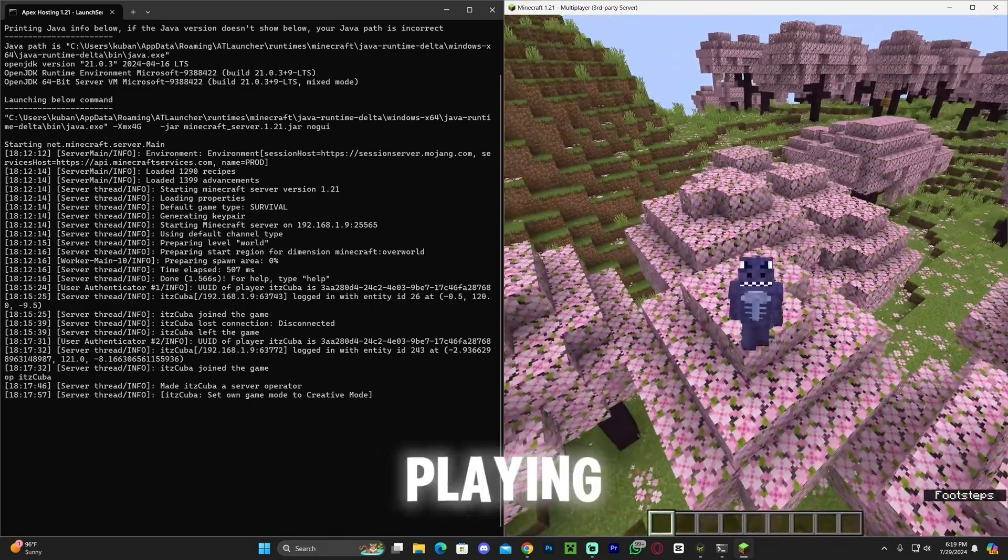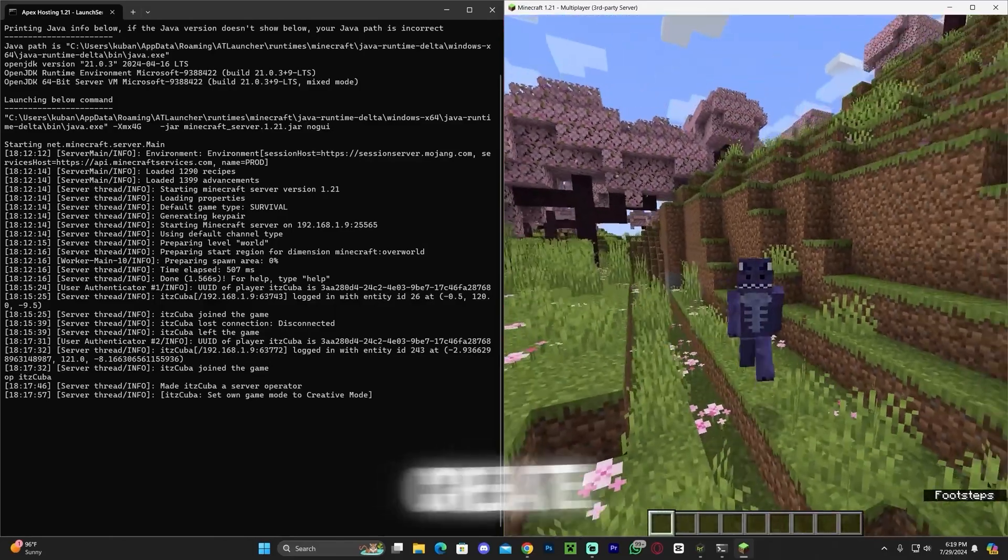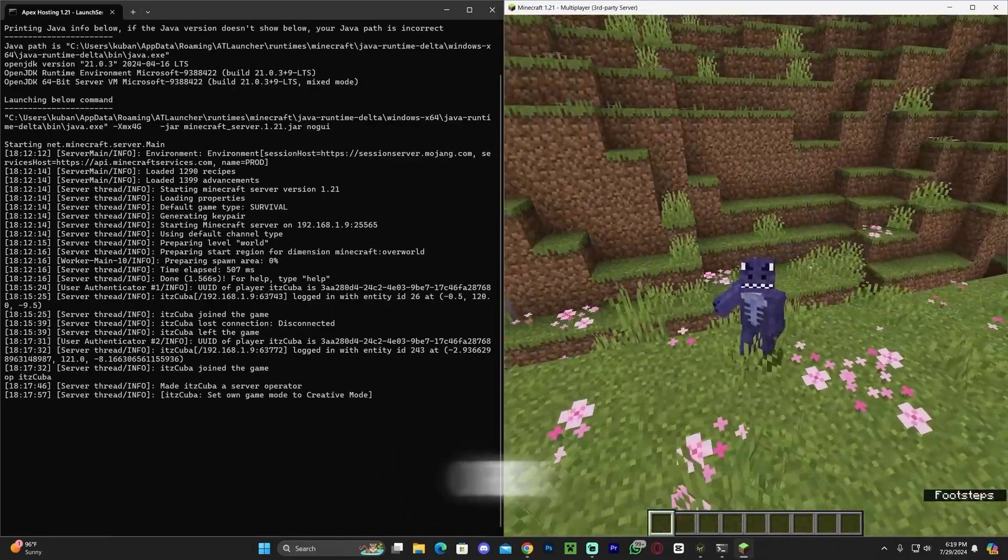This is the AT Launcher, and this is me playing on a server that I created using the AT Launcher. In this video, I'm going to show you how to create a server, either vanilla or modded.